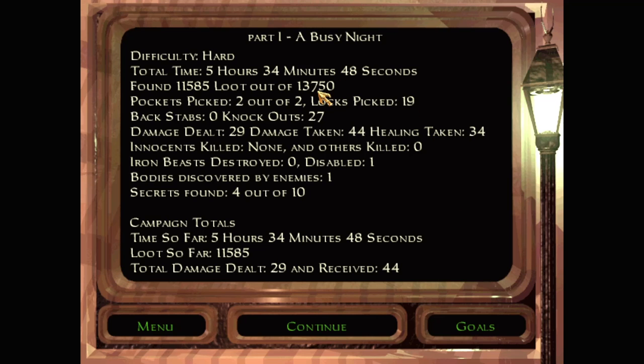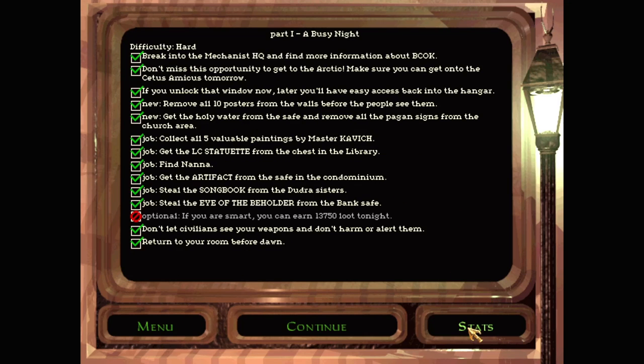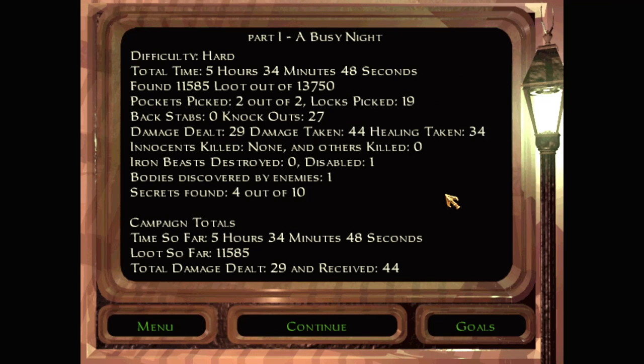Stats. 13,750 is the total in the mission. If you are obsessively searching everywhere, you can have 13,750 loot - it's not the same as smart. Secrets found: 4 out of 10. If I can earn more than 10,000 in a single night... Constantine's offered 100,000. It just doesn't seem very big - it's like he's offering me a week and a half's pay. That's just my personal feeling about ridiculously high loot amounts. Let's see what happens next.